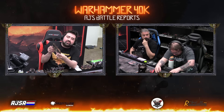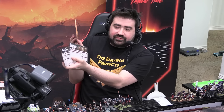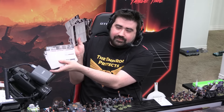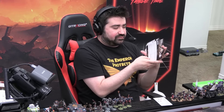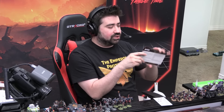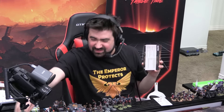Games Workshop also sent us all the new data cards. I always love the data cards — anytime you play one of these tabletop games it's just way better when you have all of your stats right in front of you instead of flipping through a big old book. I like the way they've done these — gold for Adeptus Sororitas and Jay has some shiny purple ones.